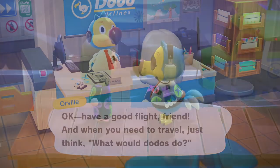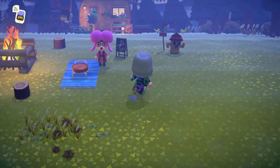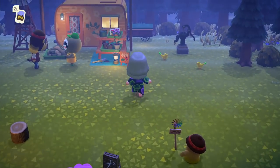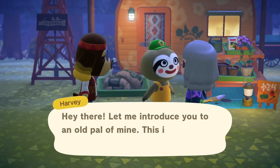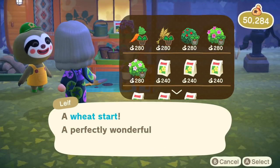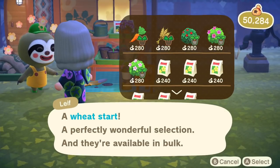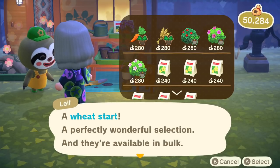Lastly, return to Harvest Island the next day and you will find Leif's shop open. When Leif is not on your island, you can find him on Harvest Island at his shop. Leif will be selling a different variety of starts randomly, so be sure to check back with him frequently. Eventually, you will get everything you need to grow in your garden and cook your desired dish.